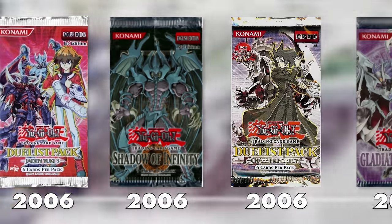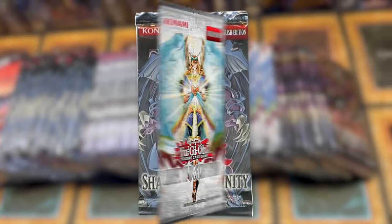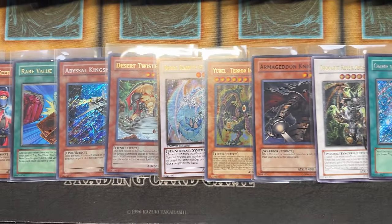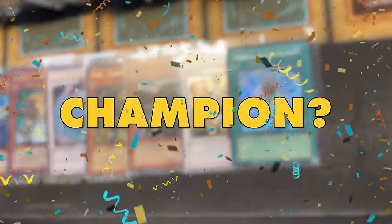Welcome to Legacy Week GX Edition, a week where I will be revisiting six of Yu-Gi-Oh! GX's most epic sets released between the years 2006 to 2008. Each day I will open one of these epic sets, starting with Shadow of Infinity and ending with Light of Destruction and a first edition blister pack. Which set has what it takes to earn the title of Legacy Week GX Champion? You'll just have to watch to find out.